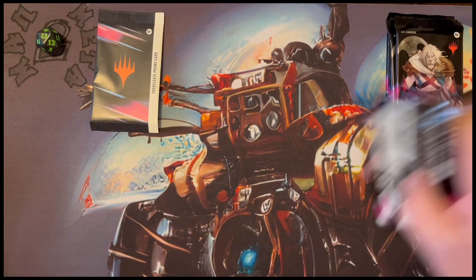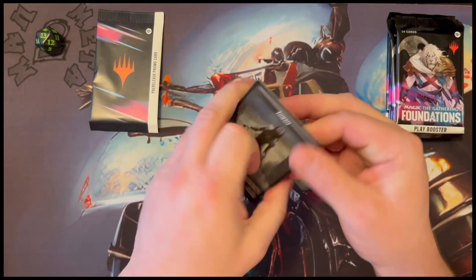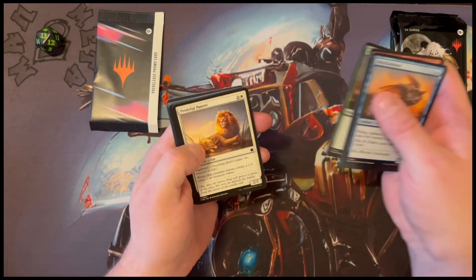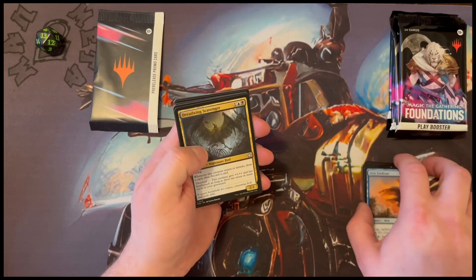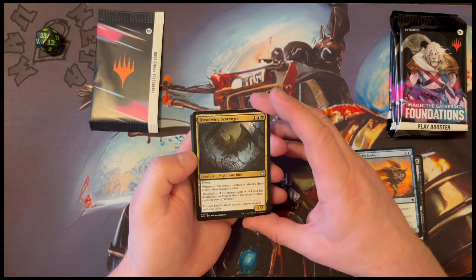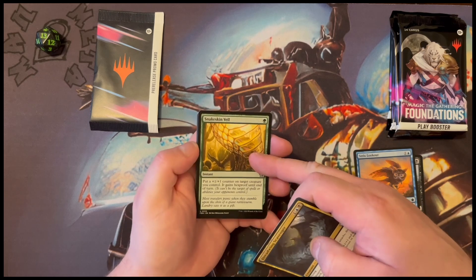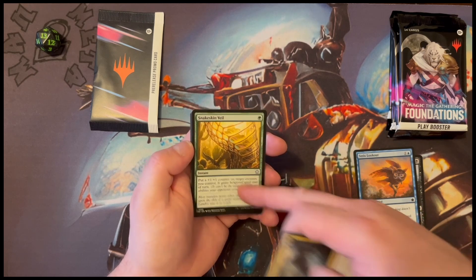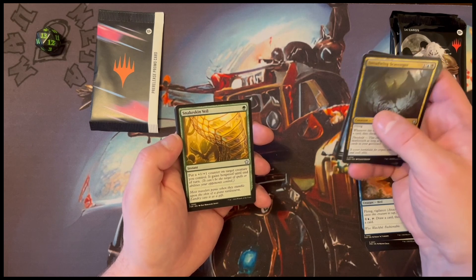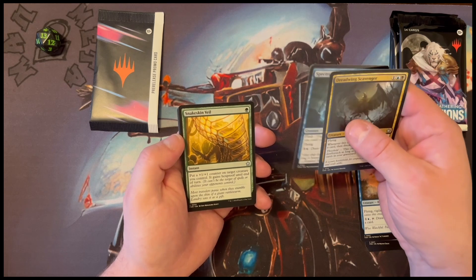There's the pre-release... what's it called? It's not a topper, but whatever. So I hope you're all having a good day. Dreadwing Scavenger. Spectral Sailor — this card is awesome. It was so clutch last night when I was playing. It's a one-drop instant that gives you a plus one plus one counter and gives that creature hexproof until end of turn. It's really, really helpful.